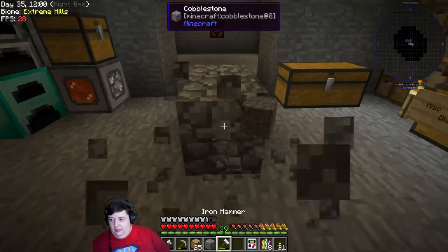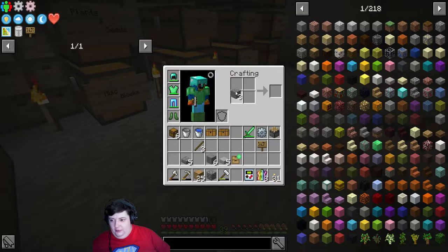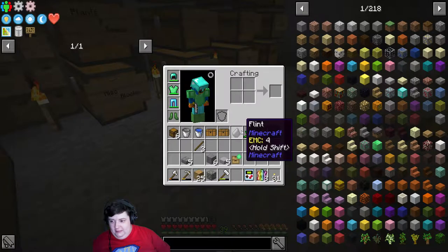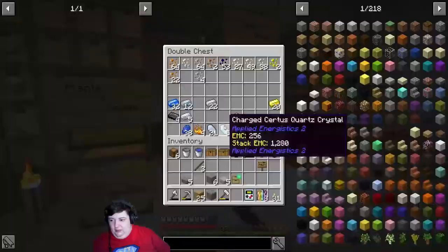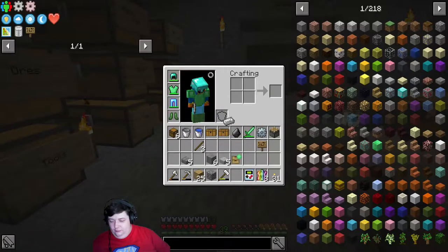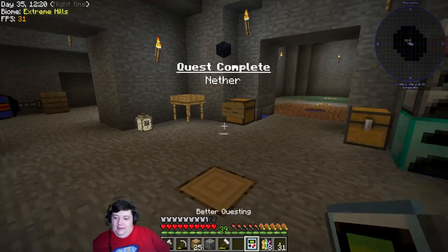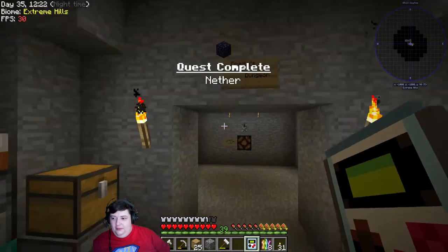I'll grab my hammer, then grab some gravel — this should turn into flint, and yes it does. In here we have our iron, and that gives us our flint and steel. Now we have the nether quest complete!